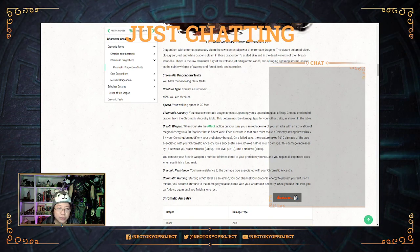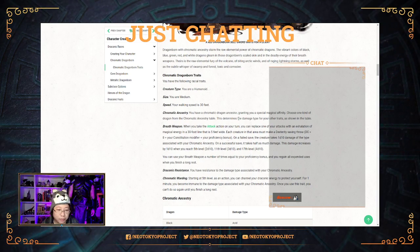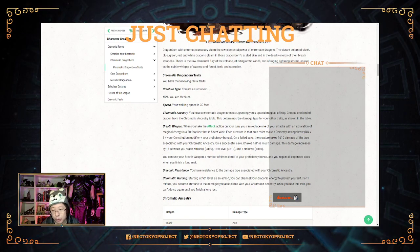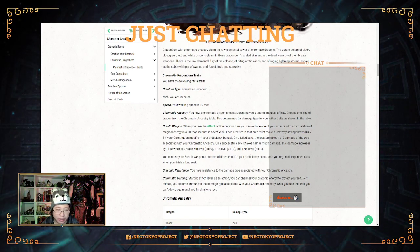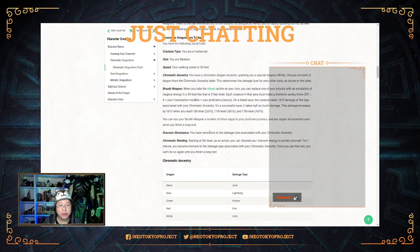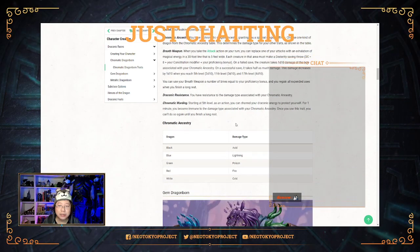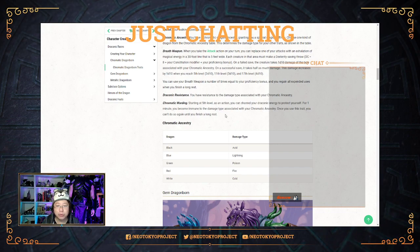You get to pick your traits as either a chromatic dragonborn, which means you come from one of the five chromatic flights — red, blue, black, white, and green dragons. You keep your breath weapon, you get your resistance, and you get this ability called Chromatic Warding, which makes you immune to a damage type — a long rest ability. This is actually much better than the default dragonborn, because with that you just get resistance.